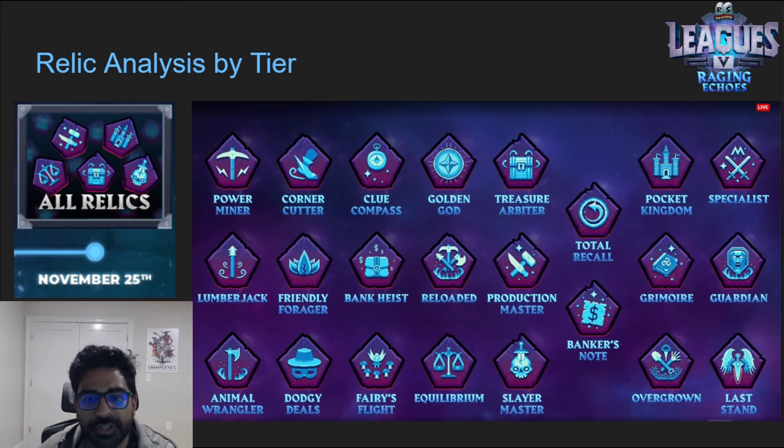Tier three teleport relics: Clue Compass, Bank Heist, and Faerie's Flight. The mod on the live stream basically said 'pick Clue Compass and move on.' That's all there is to say — just pick Clue Compass.